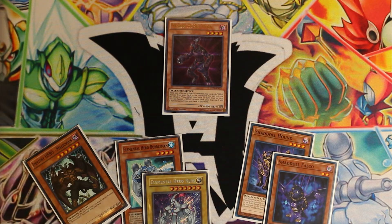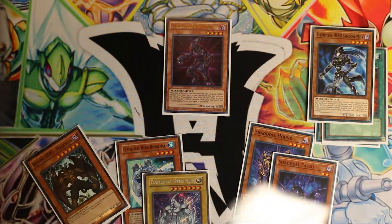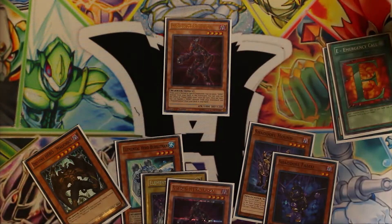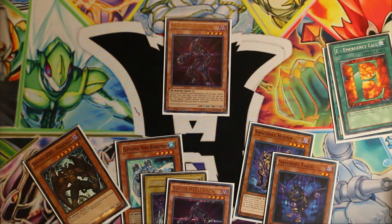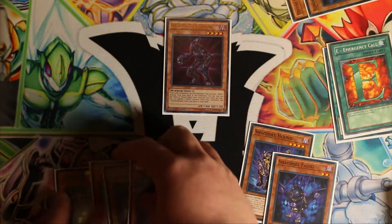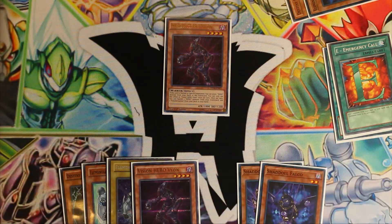Now we will normal summon our Vian and pray to God we don't get ashed while using it. We will send Shadow Mist to the graveyard. Since we've pulled out pretty much all of our hero targets from the deck that we actually want for Shadow Mist, instead of searching for either our Neos or our Bubble Man, we'll just add that other Vian to our hand. Next, we can use Vian to banish the Shadow Mist, and now we can search for Polymerization, which will actually get us to do a lot of our plays here.